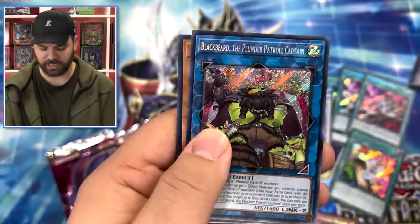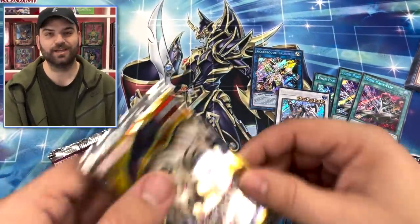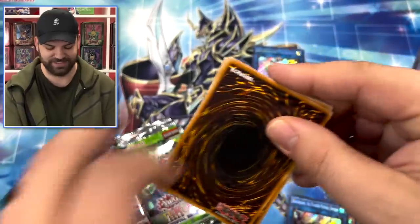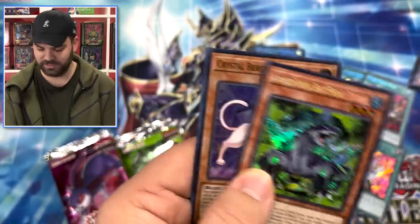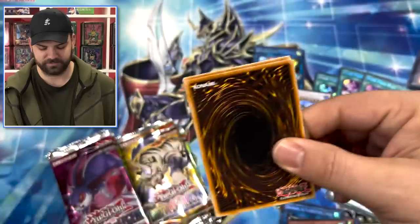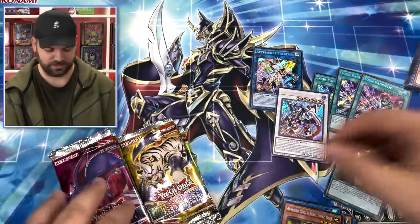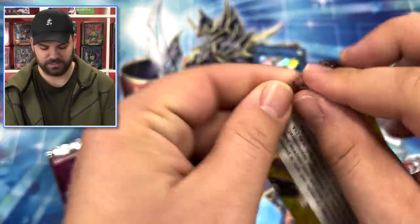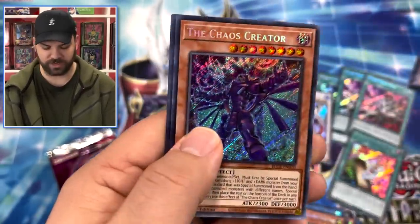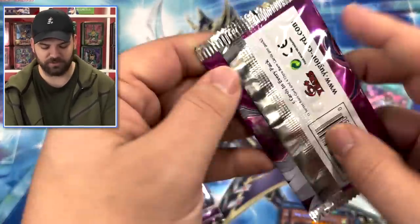When you think of this set, a lot of people are like 'oh my gosh, Crystal Beast - this set is doomed,' and then Konami brought down the hammer with some lightning. This set is gonna be nuts. Advanced Crystal Beast - yeah, it looks like we've seen all of the ultras at this point. Topaz Tiger. I think the main secret I'm on the prowl for right now is going to be Toon Black Luster Soldier - I would love to pull that card today.